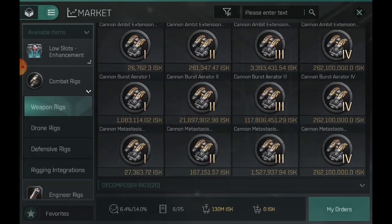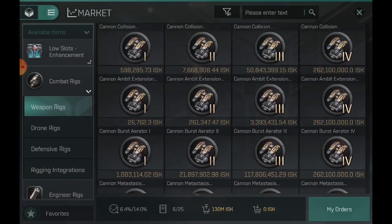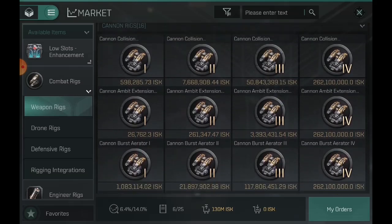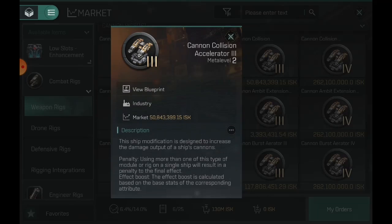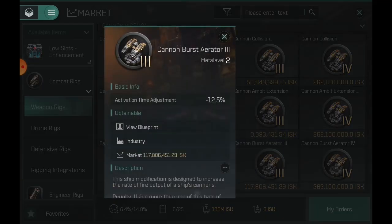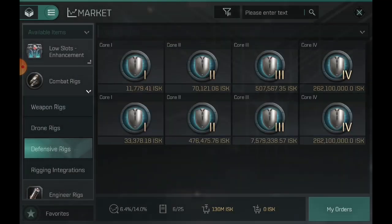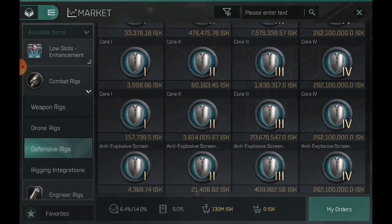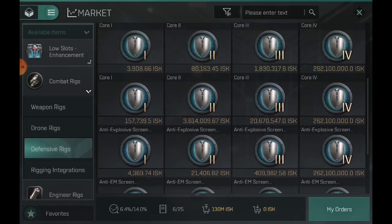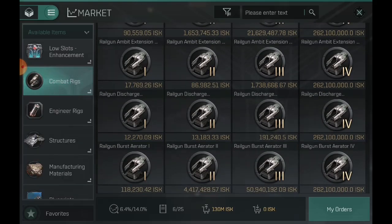If you have no damage rigs on your ship, doing a hybrid burst, collision, and a little bit of range is going to be an extremely powerful rig because it gives you a bit of both worlds. You get the best bonus because you don't have multiple of those stacking penalties — having just one damage rig allows you to do multiple defensive rigs. I think the best min-maxing is having a good amount of DPS with a single hybrid damage rig. Don't quote me on that, but that's what I think is best for most builds.